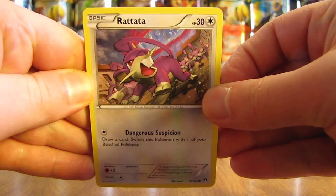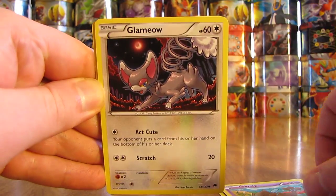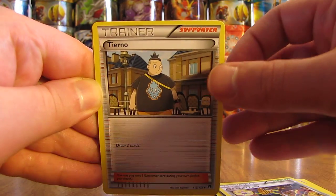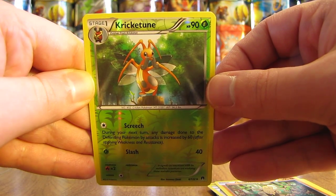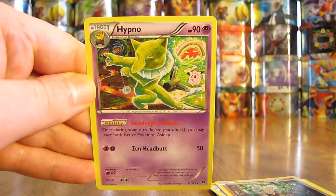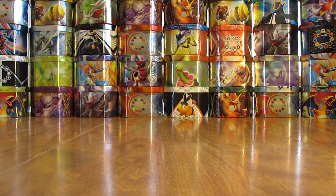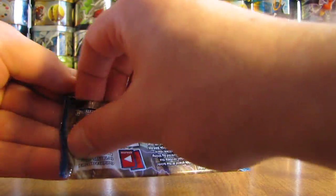First pack here starts off with a Rattata, followed by Corsola, Screlp, Glameow, Petilil, All Night Party, Tierno, Pseudo-Widow, Kricketune — that is an Uncommon Reverse Holo — and then the Rare in the first pack, a Hypno Non-Holo. It is nice to see a Rare Non-Holo that I haven't gotten tens of times already, like a Pangoro or a Golduck or a Trevenant. Seems like I've been getting a lot of duplicates in this set, and there's 123 cards in the set.